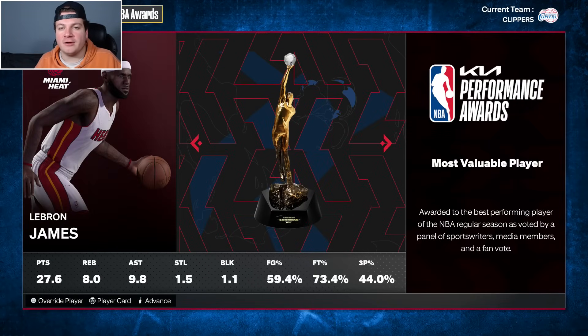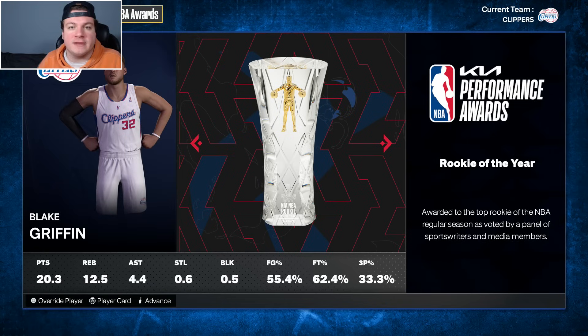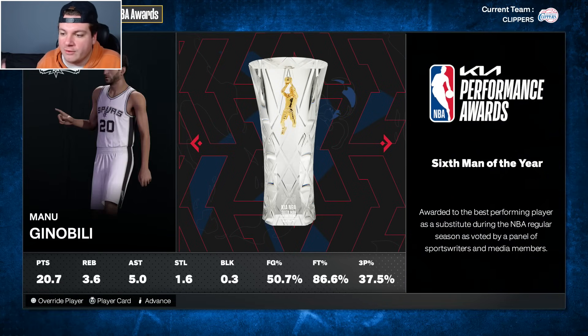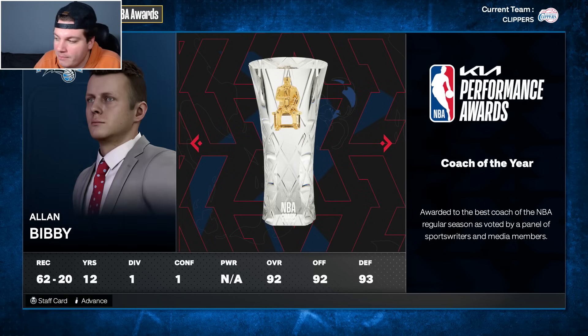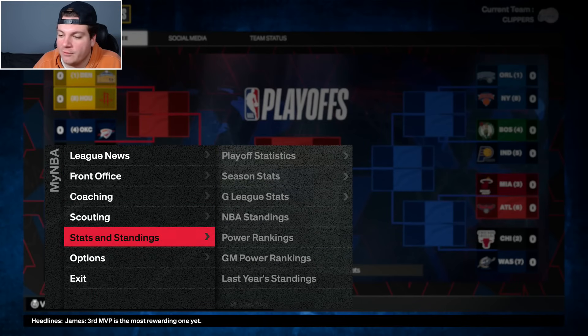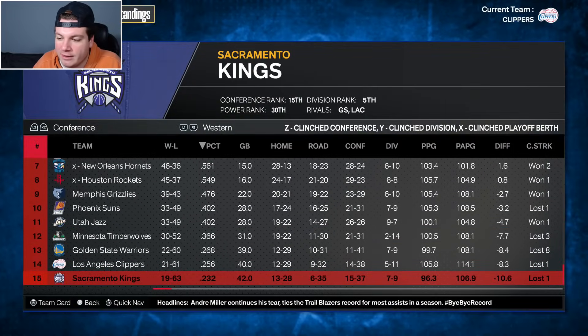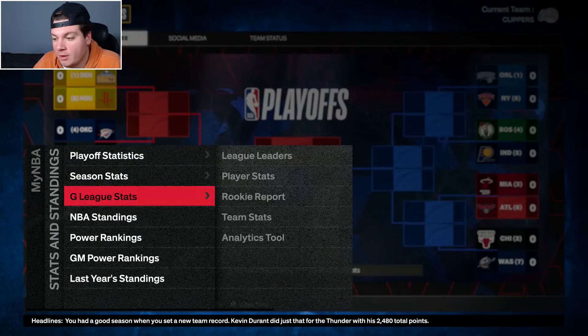I'm a little surprised by our record — I wanted it to be bad and we were, but I didn't think we'd be this bad. We won 21 games, which is awful. I thought there was more talent on this team than that. LeBron James' first year in Miami is your MVP. Blake Griffin wins Rookie of the Year, which is a positive note. Manu Ginobili is sixth man of the year, Dwight Howard wins Defensive Player of the Year, and the 21 wins was the second worst record in all of basketball. Maybe a high draft pick is coming our way.